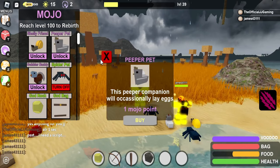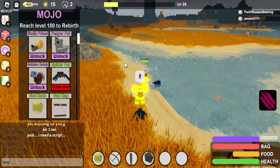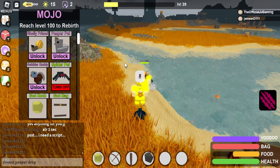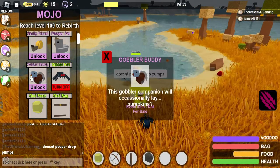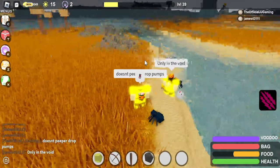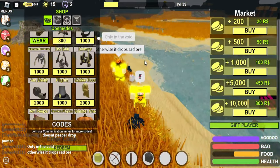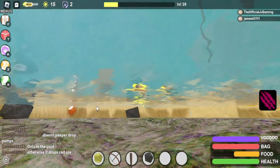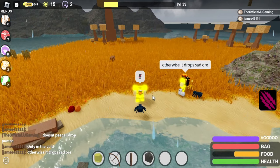Another one they have is the Peeper Pet. I'm pretty sure this doesn't lay eggs anymore and it drops pumpkins — I can confirm this right now. As well as the Gobbler Buddy right here, it also drops pumpkins, but only in the void. So they drop dookie ores as well — I'm guessing that's what this is right here — and then the adderite. So those two are what drops, pretty much the main ones at least.